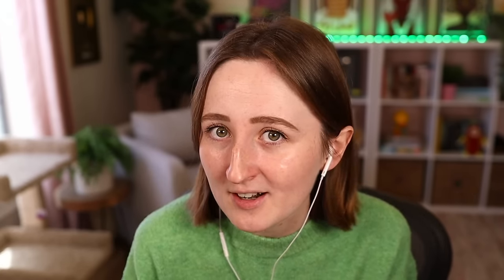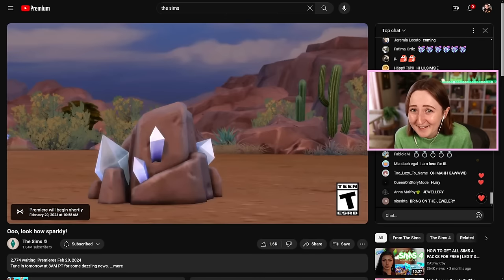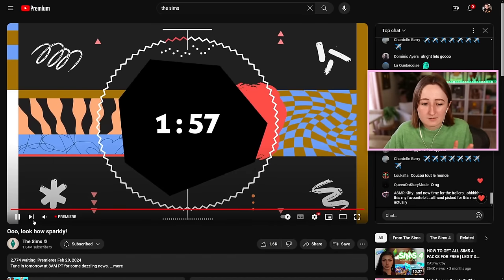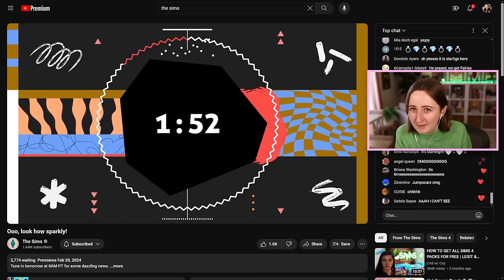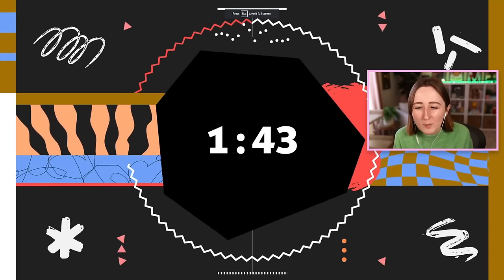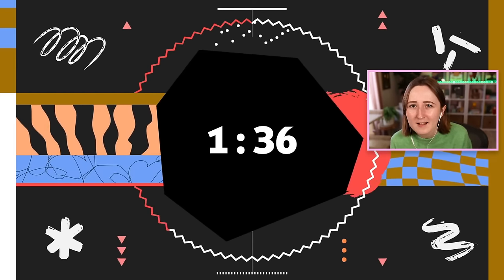Somehow the tables have turned and I'm actually a really big fan of stuff packs right now, and we're getting a trailer for a brand new stuff pack today, so of course we're gonna watch that trailer and react to it together. I've got the premiere open right now, and this is meant to start literally any second. We don't know that much about this yet — the teaser says 'ooh, look how sparkly,' and there was that picture of a little rock. So based on the very brief teasers, we know it's somehow gemstone related and probably gonna use the base game rock collectibles.